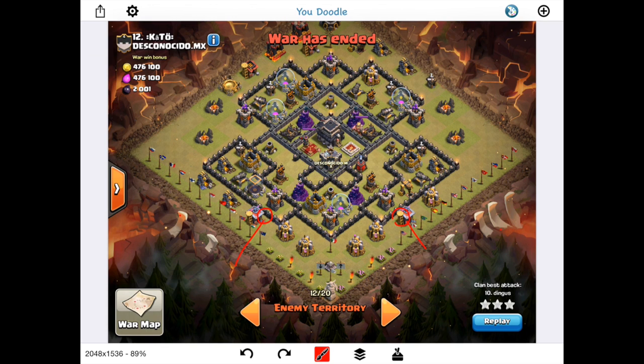Making sure you get the funnel nice and wide here is key, because when you get the funnel this wide, the wizards are going to bounce from this barracks to this elixir pump — and the same over on the other side. You really only have to worry about these two buildings, and that's what your queen is going to handle. Once you have these down, drop your queen to take care of those while your wizards handle the outside buildings.